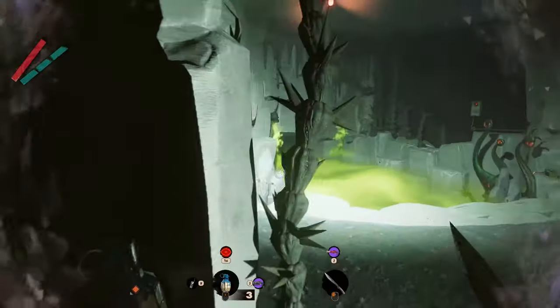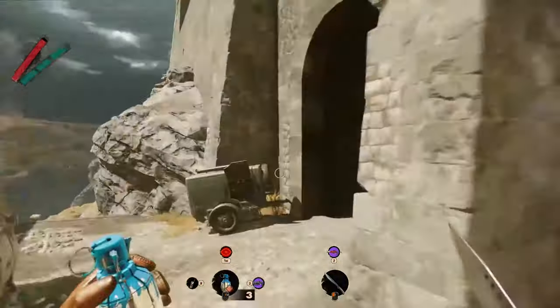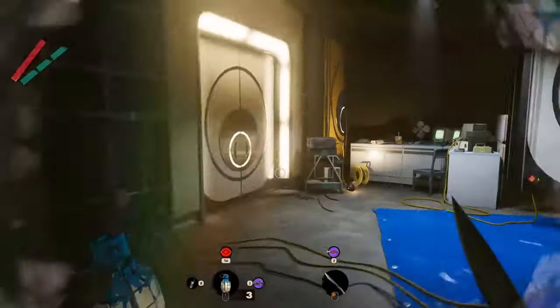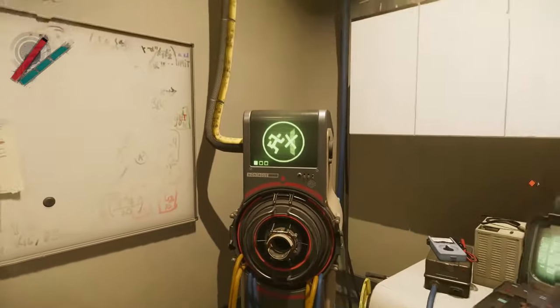Entering the mine building, you have to remember to stay on the left from the green gas. Now that you have exited the mine building, you have to stay on the right until you will reach the door. The door will open and will allow you to find all the secrets it hides inside.